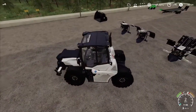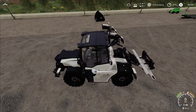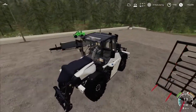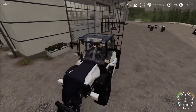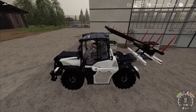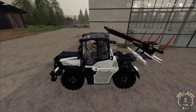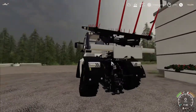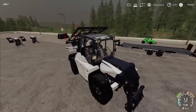The purpose of this attachment is it allows you to attach implements — specifically wheel loader implements in this case — so you can actually transport stuff, which is super handy. We'll attach that and bring it up. The cool part about this is you're carrying something but you can still attach a trailer to it, so we'll unfold the trailer and bring the tractor back up to the proper height.